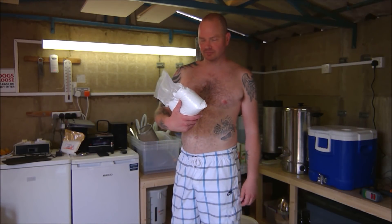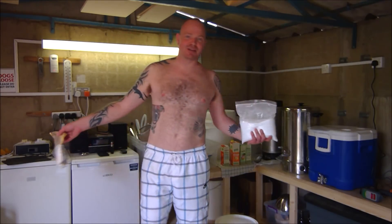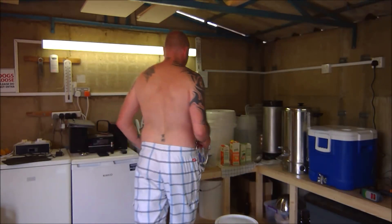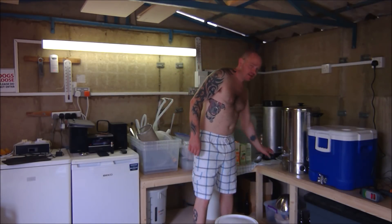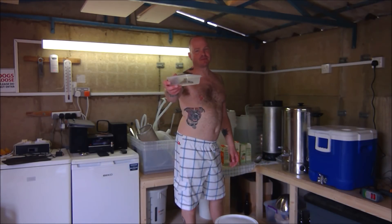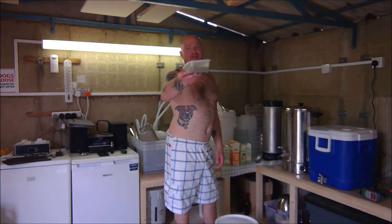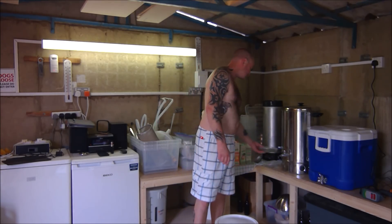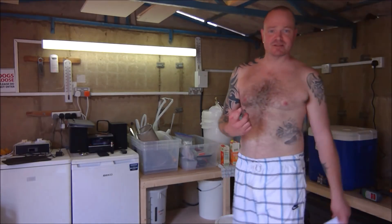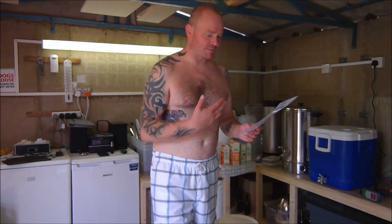Also going in: 1 kilo of maltodextrin, and if I'm putting maltodextrin, most of the time you know I'm going to do 1.5 kilos of lactose too. For hops: 10 grams of Apollo at 20 minutes — IBUs are really low, targeting 18. Then 30 grams of Citra, 30 grams of Amarillo, 50 grams of Cascade at flameout. So you've got a 20-minute addition, a flameout addition, and a dry hop — which will be 30 grams Citra, 30 grams Amarillo, 50 grams Cascade.